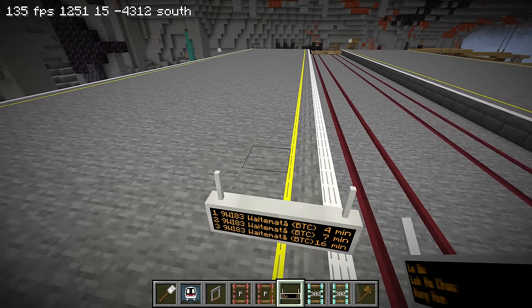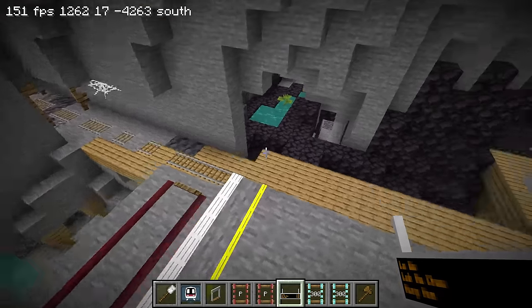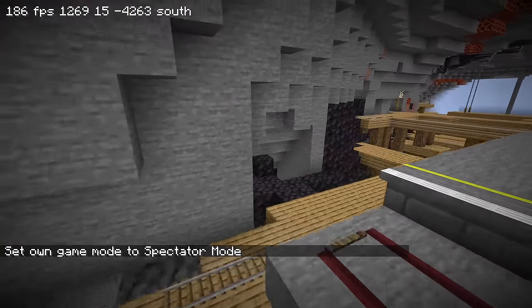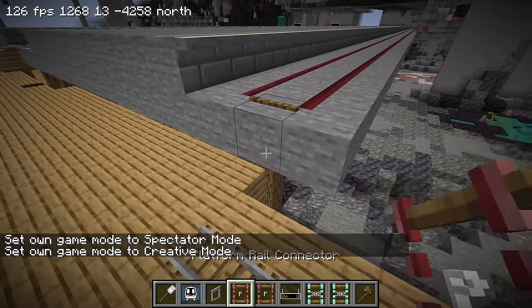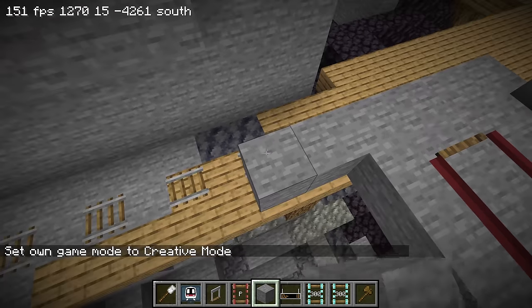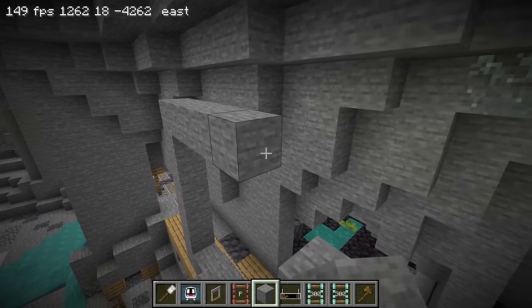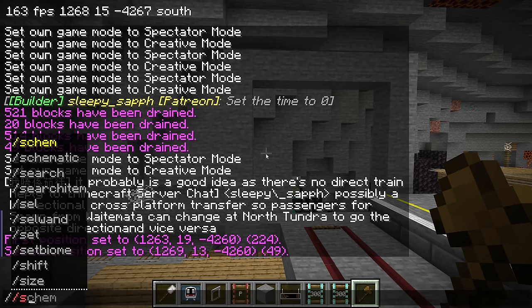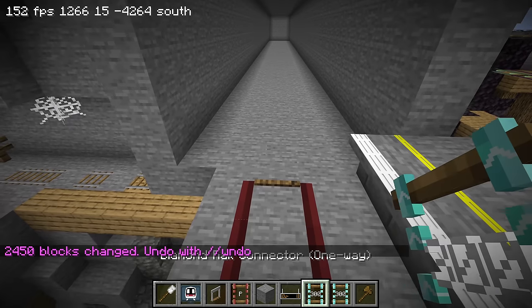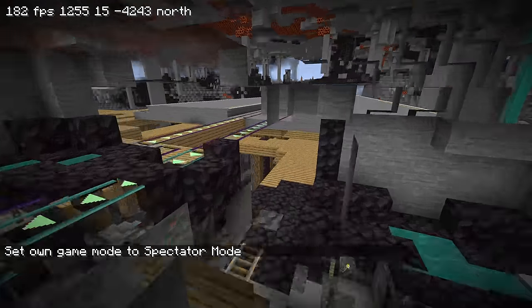We're going southbound. I think it would be easier to just make a tunnel and stack it first for a little bit, like I usually do for my other train systems. I'm gonna have a five-block wide tunnel and five blocks high as well. I'll stack it about 50 blocks to give a little bit of clearance before the train starts curving. This way at the platforms you're not gonna see the train suddenly turn and cut through the platform.